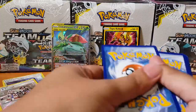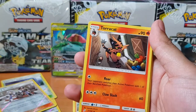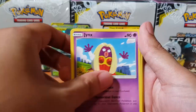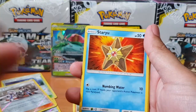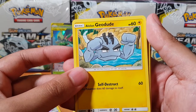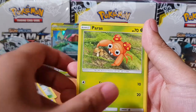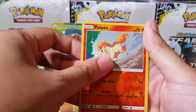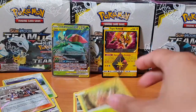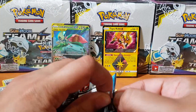I really hope that GX is not the only card we're going to pull today — that would be a bit of a waste of seventy dollars. But you never know, let's keep our hopes up. Pack five: Geodude, Oddish, Ponyta, and for the rare we have Pinsir. Come on, one more good pull — give me something!